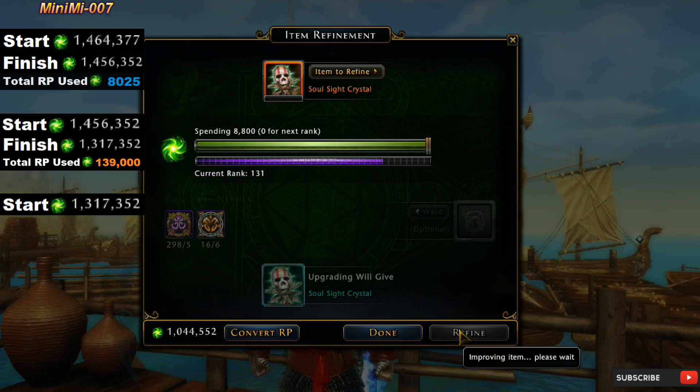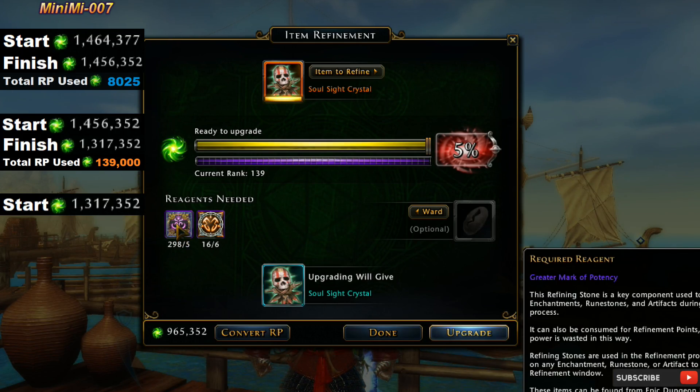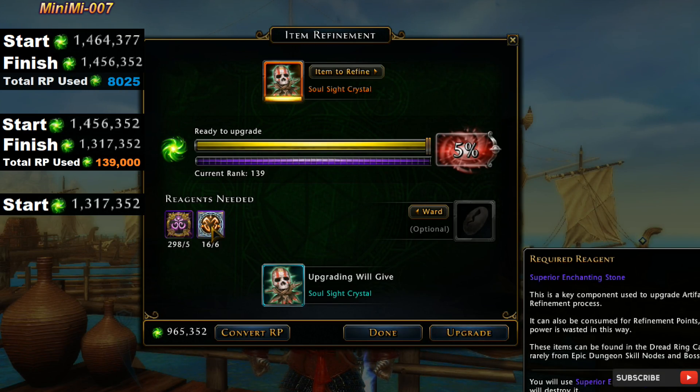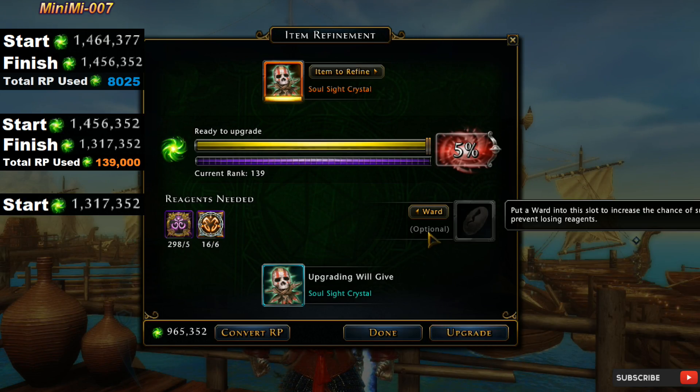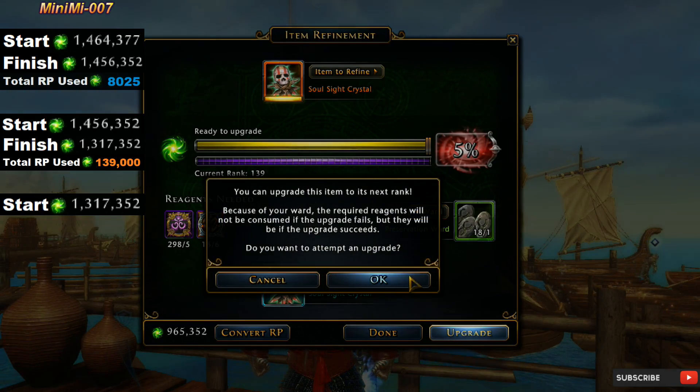We are getting very close to getting this all the way to mythic. I appreciate you for sticking by. So we finally made it all the way to the end. You're going to need 5 greater marks of potency, along with 6 superior enchanting stones and countless hours of gathering your RP — all of it just to get one artifact to mythic.